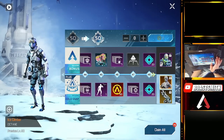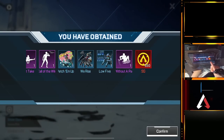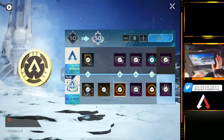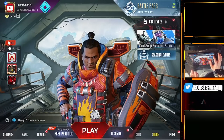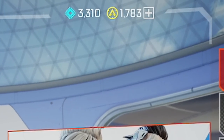I'm going to claim everything right now — we have maxed it out at level 50. Here it is: if you scroll right to the end, for maxing out the pass I just got 800 syndicate gold. So if I save that syndicate gold now that I've got it in my inventory, I'll be able to buy the next battle pass for free. All in all I think this season looks great so far.